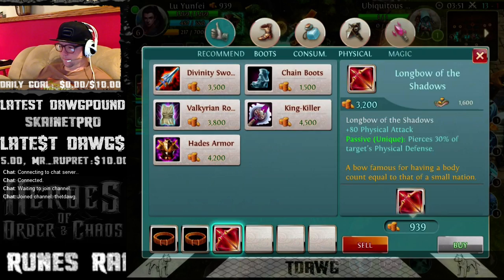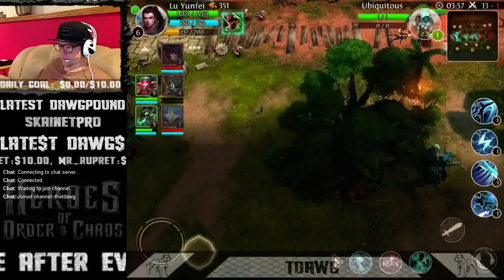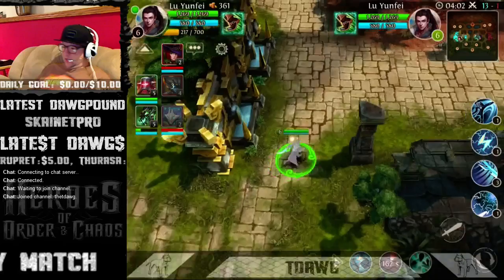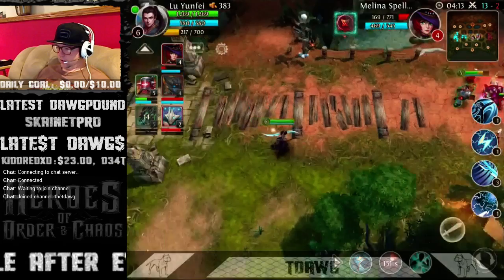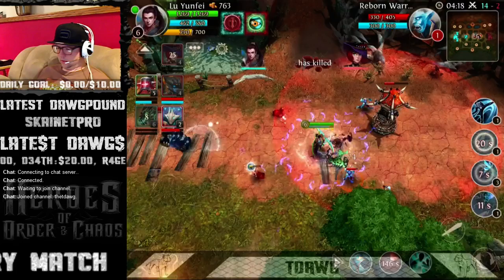All right, I got my bow. A little attack speed — Watcher's Whisper could be interesting here as well. But I feel like if you get a hold of somebody with that skill order you're going to be able to finish them. I don't get a slow per se, I'm not sure why that lightning bolt works.